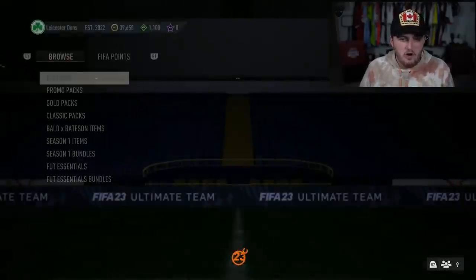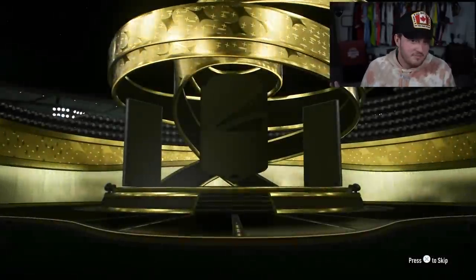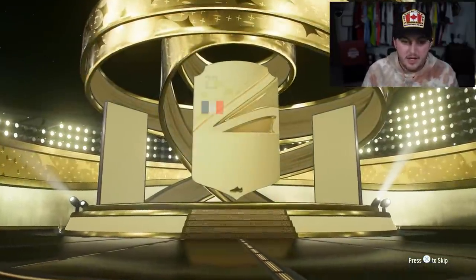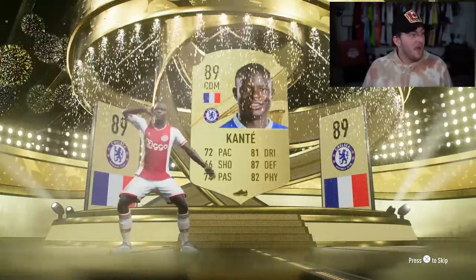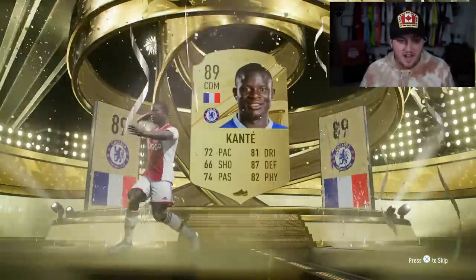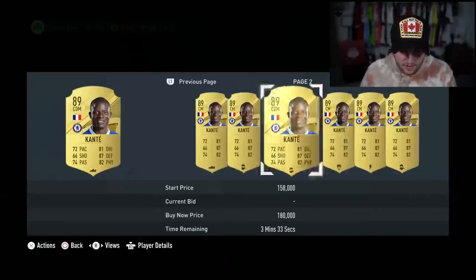We got Cipia, Ayaz, Abel, Zielinski - nothing in that one. Let's go for the Foundations pack now and see what we get. Will we get a walkout? Yes, we do actually. French CDM - Ngolo Kante. Brilliant. That's great if it wasn't an account that I don't use. That would be fantastic if this wasn't an account I literally don't use. Because that is a phenomenal untradable reward to have and I don't touch this account at all.